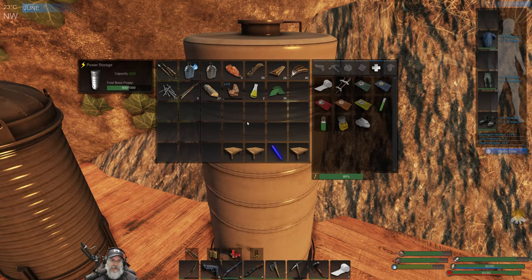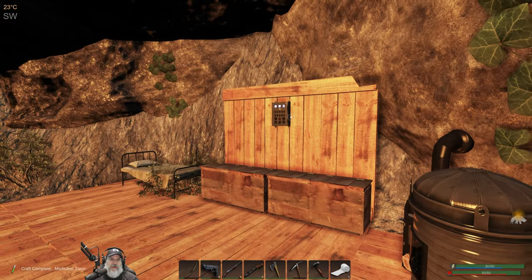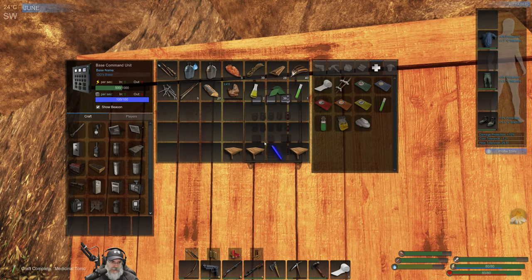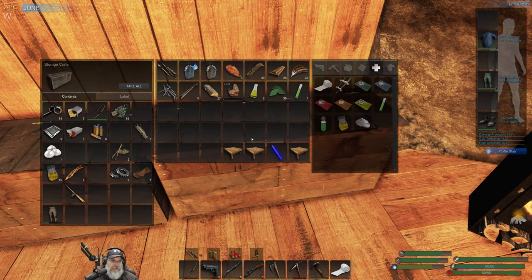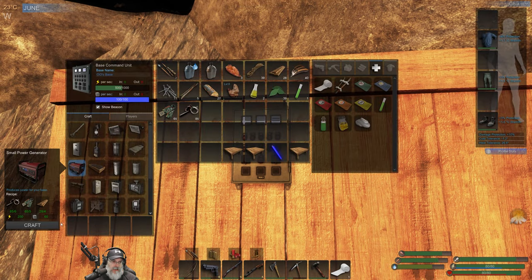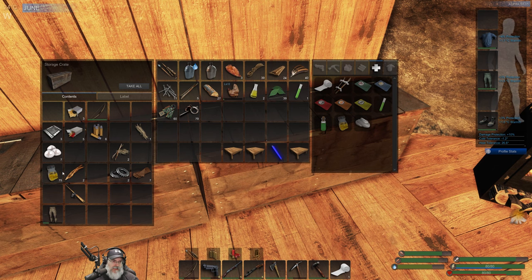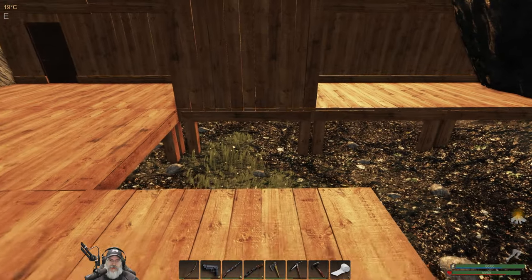I put in a power thing here but I realized it doesn't go beyond just what the BCU is capable of producing, which means I believe we need to make a generator. Let's do that right now. It looks like we need electronics and scrap. Let's go ahead and craft ourselves a generator. We have been saving up biofuel so we have a decent amount of that.